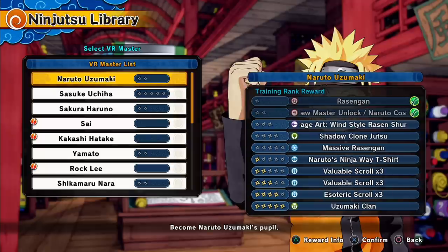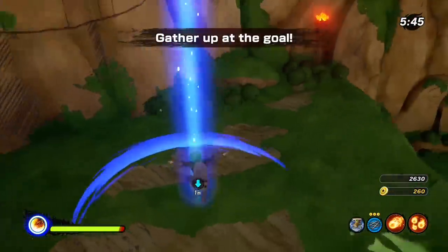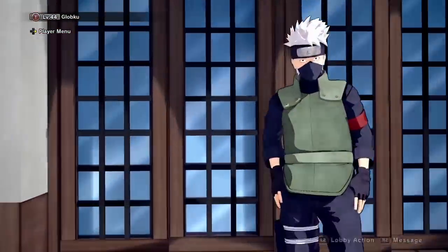There are essentially two methods you're gonna need to keep in mind when you unlock these masters. The first one is simply playing through the story of this game — it's not really a story, it's just a set of missions with little cutscenes, and it all happens around Kakashi's VR arena.